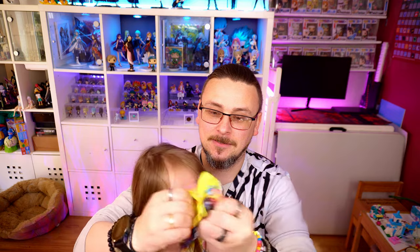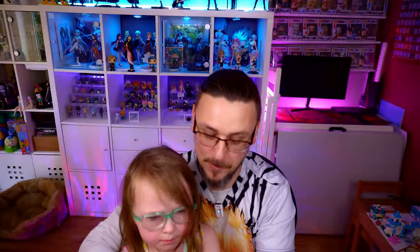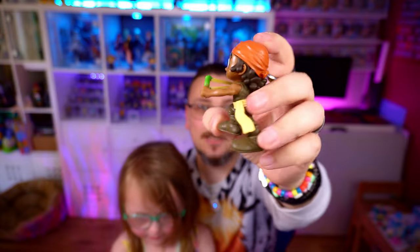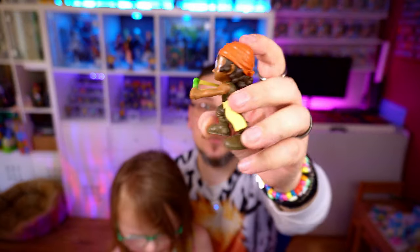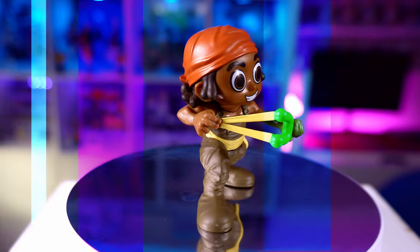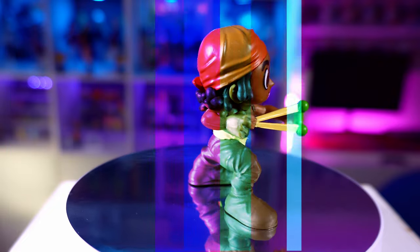Can we go five for five? And it is Usopp — so we are going five for five! Here we can see Usopp with his slingshot. Of course, in the Netflix adaptation he doesn't actually have that big long nose that we know and love from Usopp. But still, cool little figure with a nice pose and all that detail again. He had to have his slingshot in his hand.